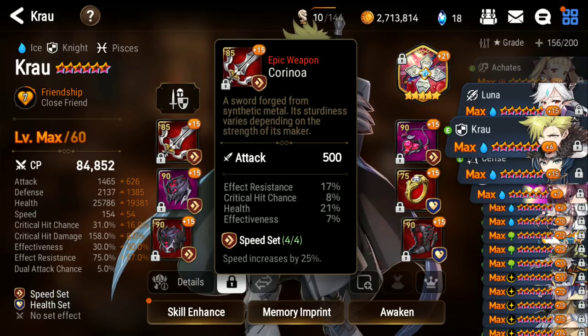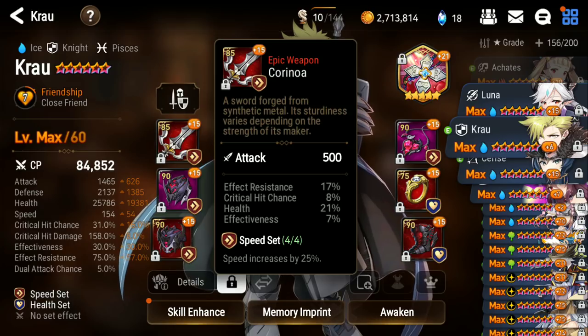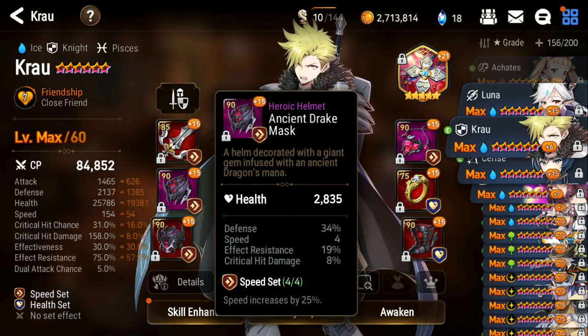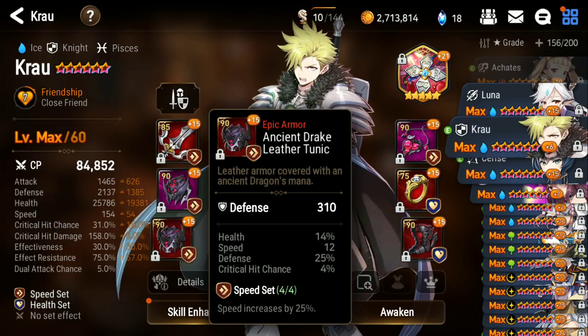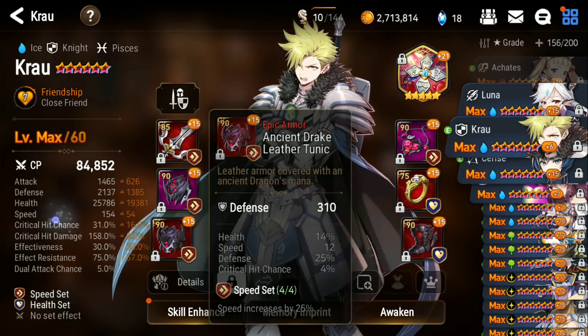I need a better sword because this one rolled HP and effect resistance, but the last roll went into crit chance so it's not good enough to reforge. This is the helm right there — a lot of defense, a lot of effect resistance, and all useful stats other than crit damage. This one also full of stats: speed, defense, HP.